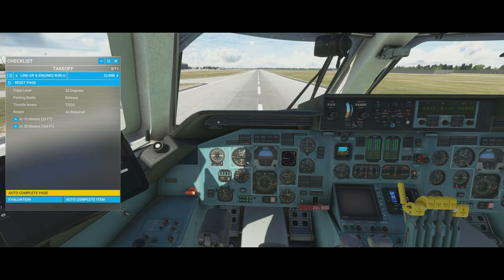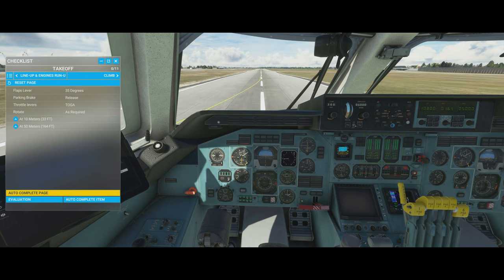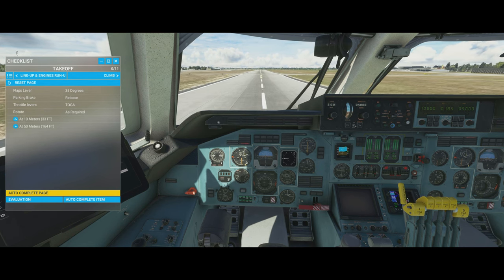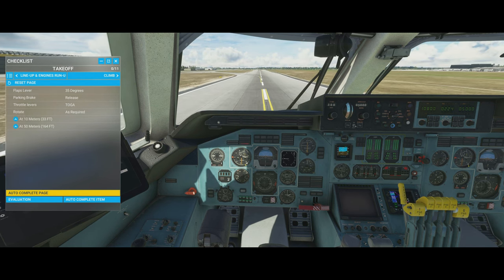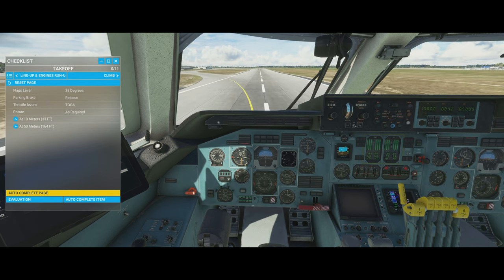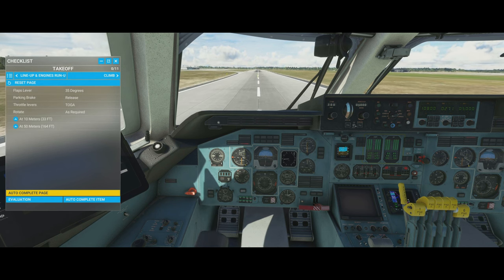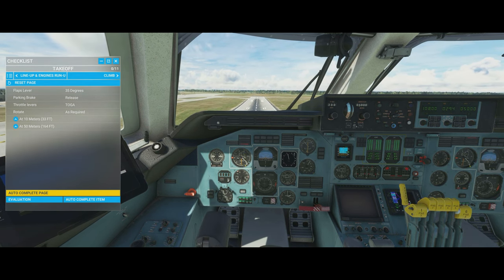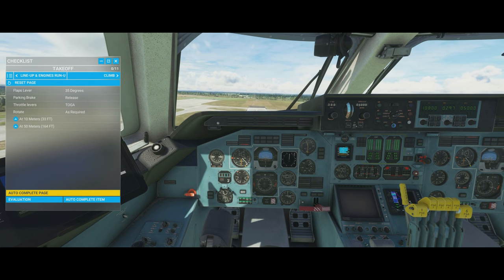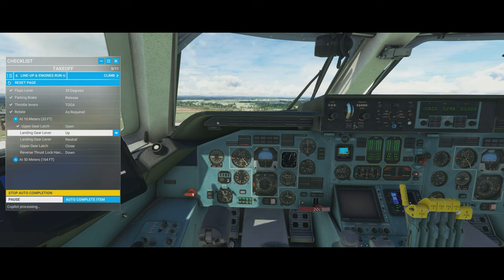Remember the little blue mark on the airspeed indicator — this is where we pull back on the stick. That's our rotation speed, which is around 200 kilometers per hour — remember, everything is in kilometers per hour. We're coming up to the blue mark now, so I'm going to pull back on the stick. And off it comes — the aircraft is flying quite nicely. I'm going to autocomplete this page now, which will handle the landing gear retraction and everything else.